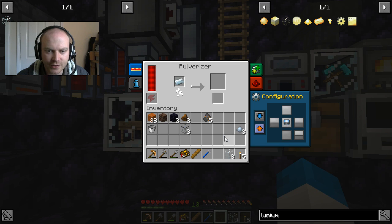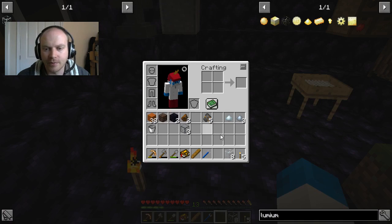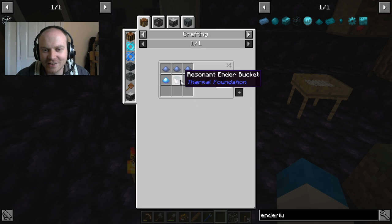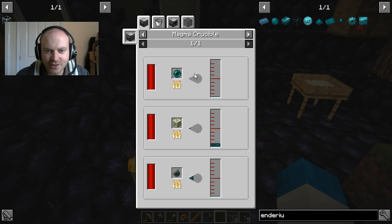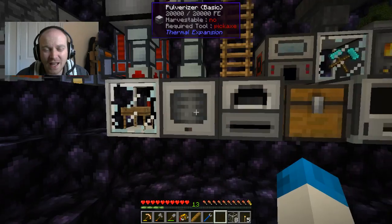Right, here we go with the pulverizer. We're going to change all that - I'm going to pulverize down our silver and that's going to be our lumium. Now while I've got the pulverizer spare as well, I am going to look at the other one we need which is enderium. We need resonant ender - basically what we have to get. We need to melt down an ender pearl and we need four ender pearls, guys. Four ender pearls.